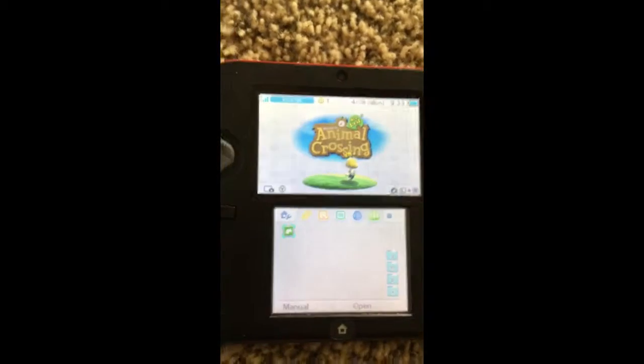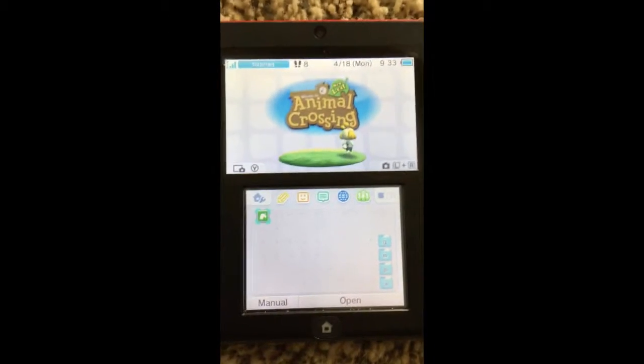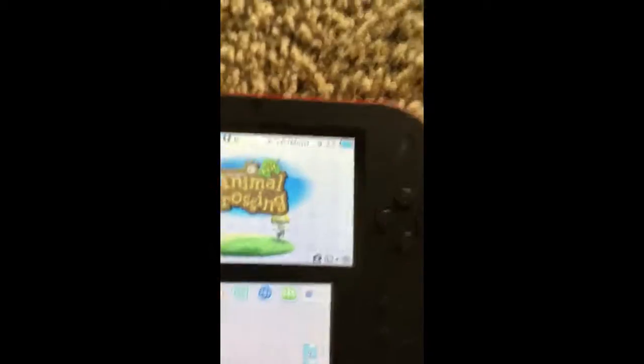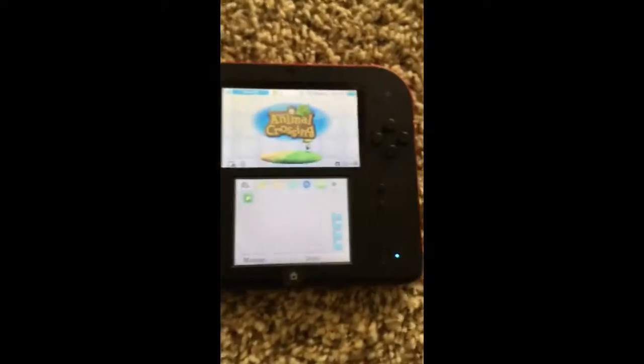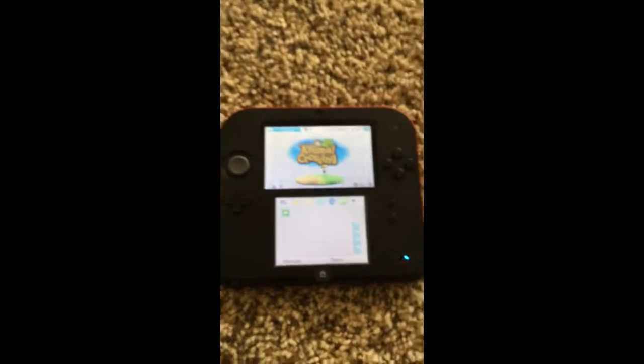Now if I was lying to you, those wouldn't be there. Animal Crossing New Leaf — this is the game cartridge I got. But you can also get the app. The game cartridge is less expensive at Walmart, which is where I bought it. I live right down the street — I walked over there.